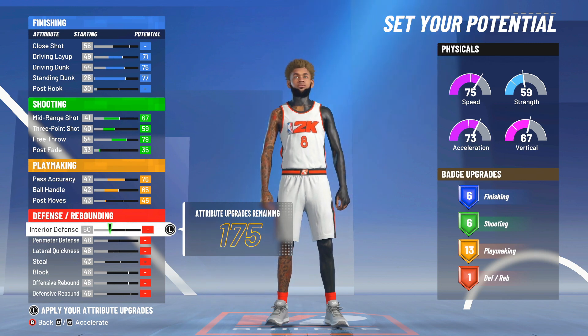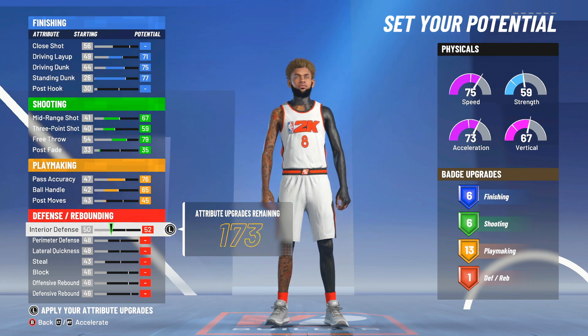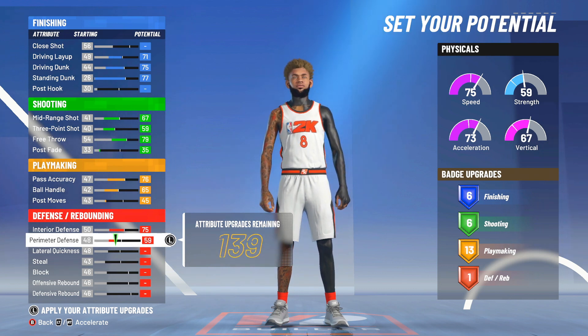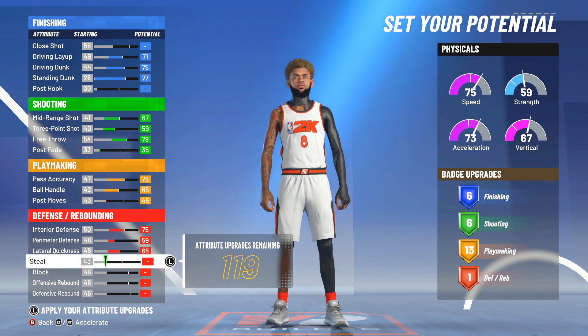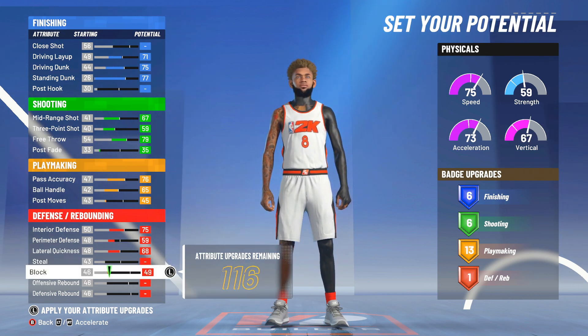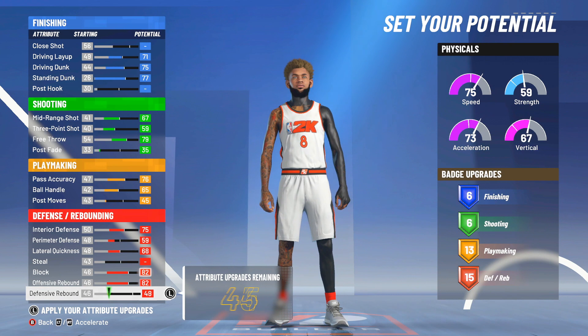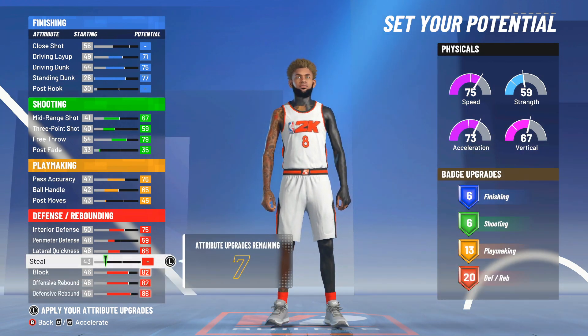Now, last but not least, defense. You can max out your interior defense — make sure your interior defense is maxed because you're going to be a 6'7", so your interior defense is going to be kind of low. Perimeter defense, make it a 59 — it's going to go up way more, believe me. You want to make your lateral quickness max. The reason you upgrade lateral over perimeter is because the point of this build as a big is the hedge, and you want to be as fast as possible. You're going to get a 90 speed off rip. Then spend the rest on block, offensive rebound, and defensive rebounds — you can max all three of those out, and you'll have seven points to spare, which I put on steal.